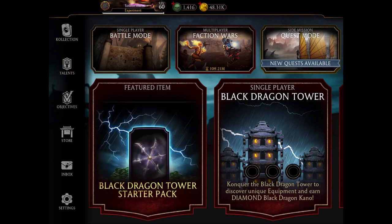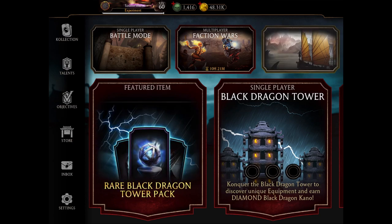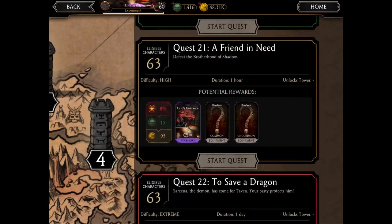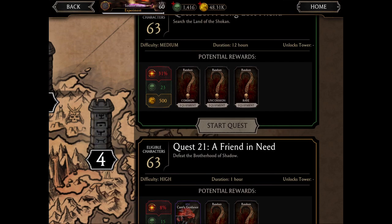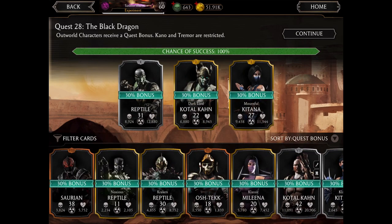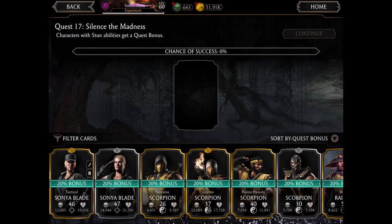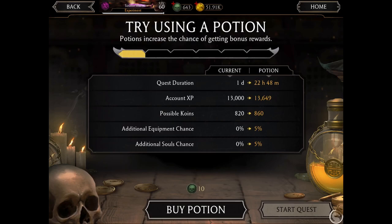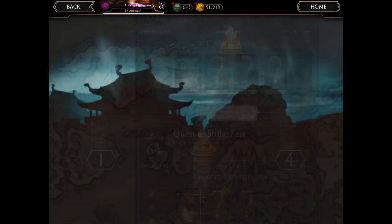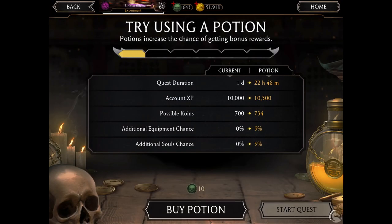Now the last and most important feature for daily soul earning is quest mode. Click on any tower and you'll see a list of quests. Click any quest — these are one-day quests — assign your characters based on the bonus, set the chance of success to 200%, and send them off. Every quest has a particular condition and you get bonus rewards accordingly.